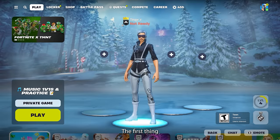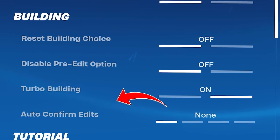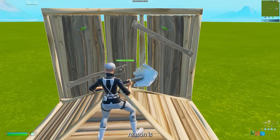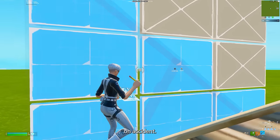Before we get into the in-game scenarios, the first thing you want to consider is turning off auto-confirm edits. It is 100% possible to play with this setting on, but there are three main reasons why pros have it turned off. The first reason is when you want to make peeks like this one — when you go to hide behind this wall, you're forced to look up so you don't select tiles on accident.